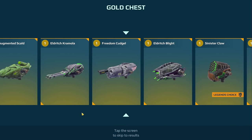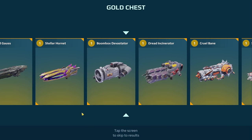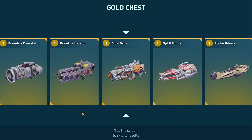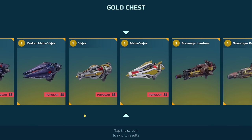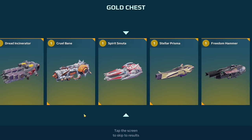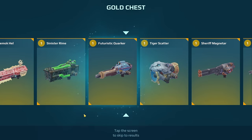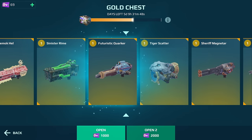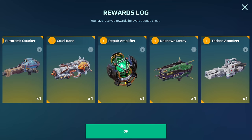We have two more. I was not expecting to win that module at all. We got a Cruel Bane - that's a really good weapon, or at least a good-looking weapon. Maybe not one I would use now but at least it looks good. The last prize is Futuristic Walker. The best prize was definitely the Repair Amplifier for sure. I'll save up keys for the next five days and then open the middle one. These are pretty good prizes - totally worth it, and free too.